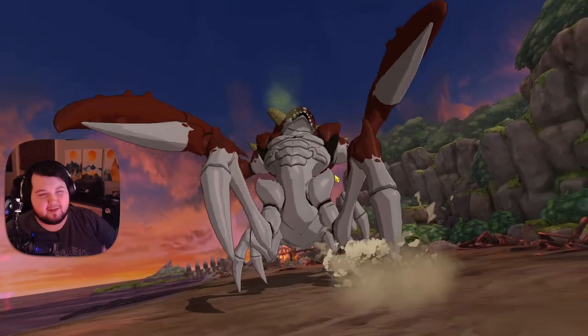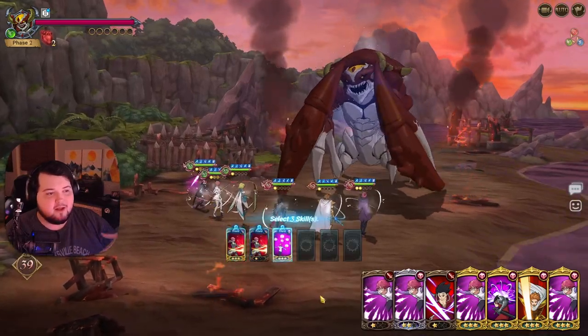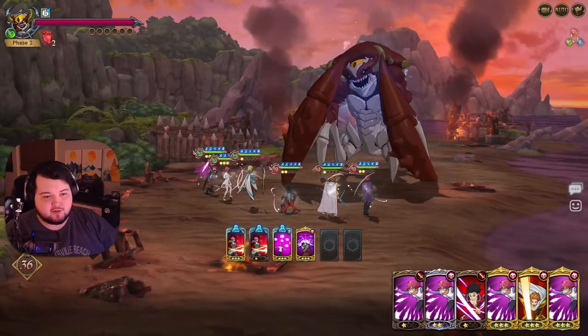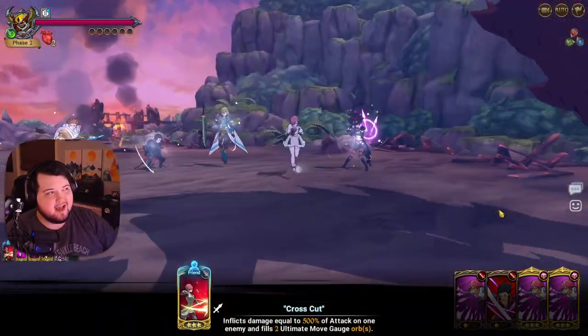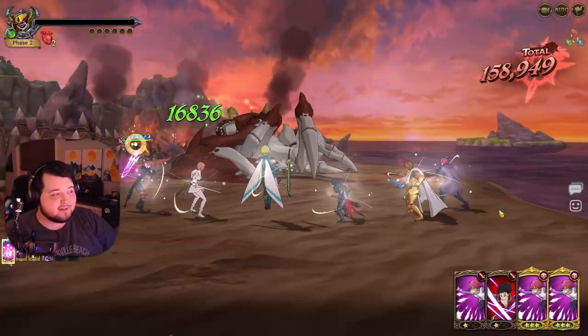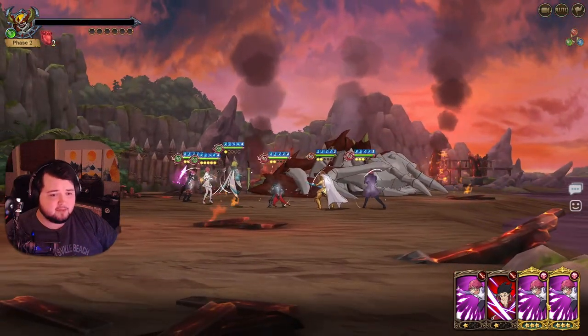Obviously this might not be an ideal scenario — whoever you're running this with might not have the same kind of team. But mess around with it, invite a couple of your friends, see what kind of teams they're running, and just experiment with it. He doesn't really have a ton of HP. I didn't even really have to attack this turn, so we kind of wasted our gold cards, but it is what it is.